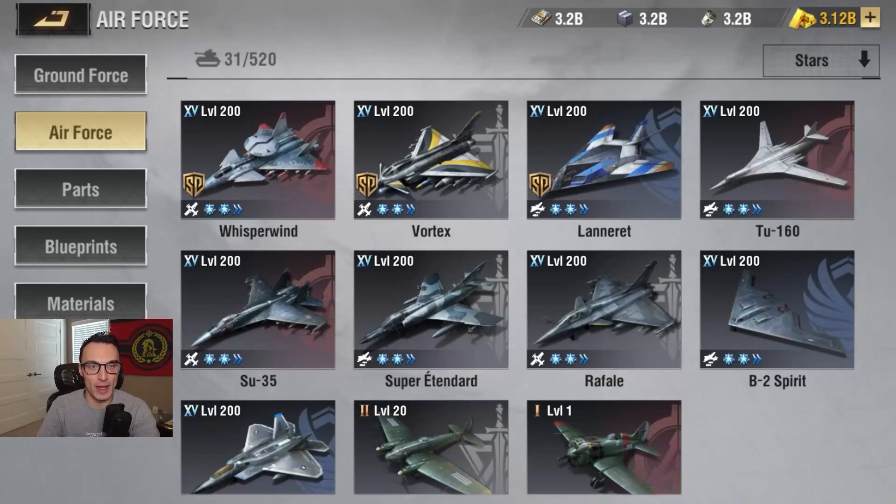Before we jump down the rabbit hole of these three brand new Air Force units coming with the Rome Theater of Conquest event, the first question you're probably asking is: how do I already have access to these units? The answer to that is via the test server. As a content creator, I am given access to the test server, which gives me all of the latest and greatest stuff coming to Warpath early so I can cover it all for you guys right here on the channel.